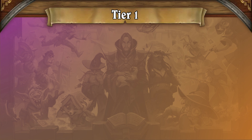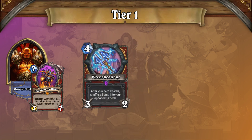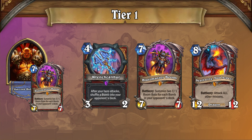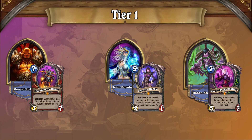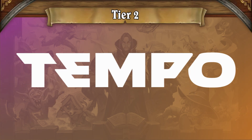The last deck in Tier 1 is Bomb Control Warrior, which has made a surprising appearance and has been dominating the ladder. While not quite at the power level of the other Tier 1 decks, it's possible this deck rises to the top as the list gets refined. Bomb Control Warrior spends early turns clearing the board and ends the game with Wrenchcalibur or its threats, performing well against Tempo Mage and Soul Demon Hunter, but struggling against Aggro Rogue and Tempo Warrior's endless armor gain.